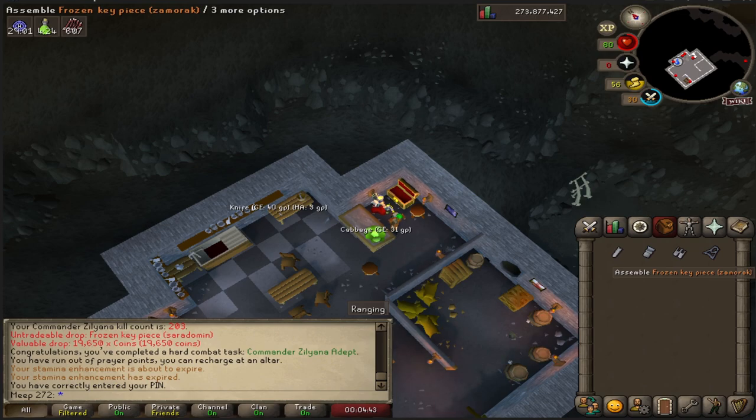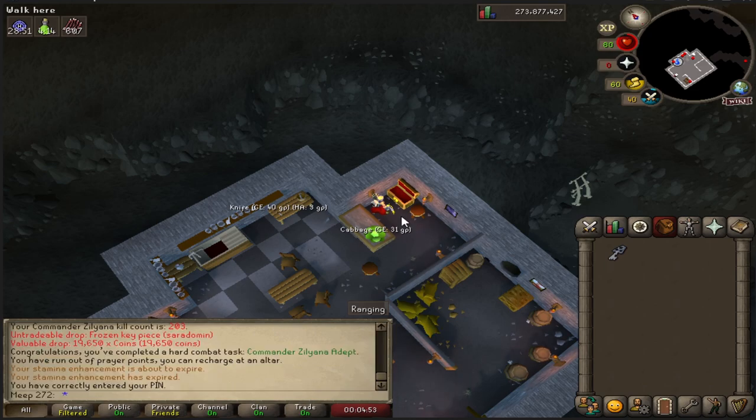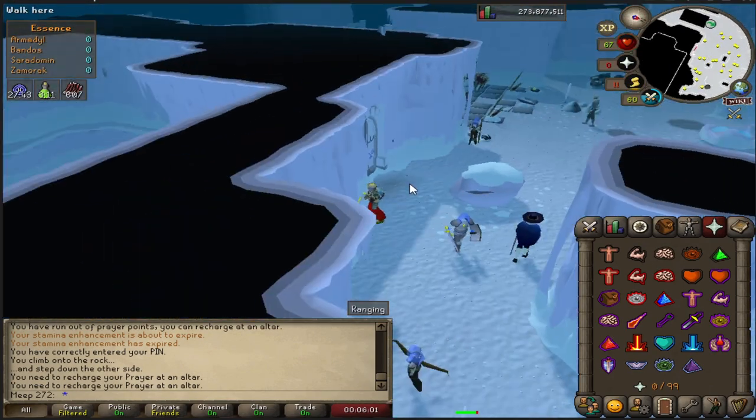So here I am with all four key pieces. I got the armor piece yesterday when I had the boss. Just click on assemble and they are all brought together. I notice that it doesn't have a charge on it, whereas before it did.